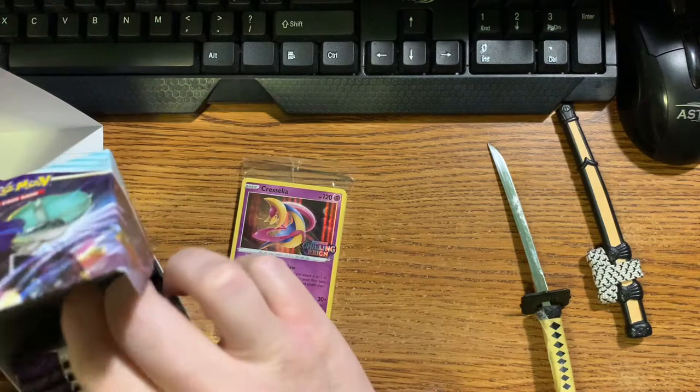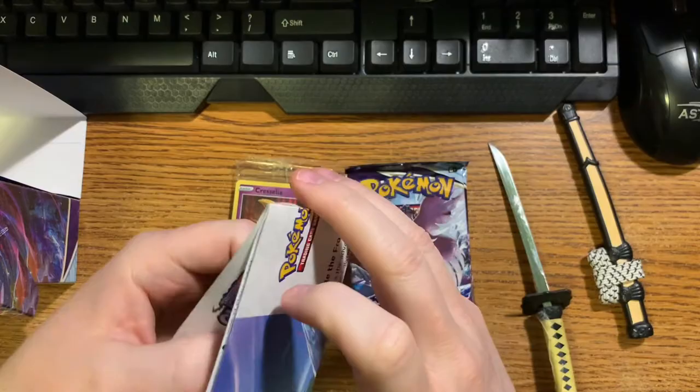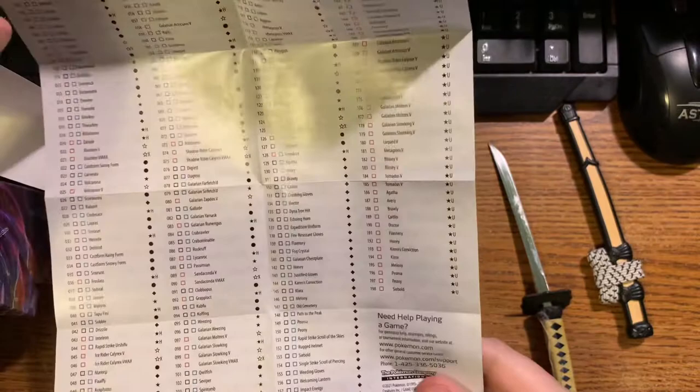It comes with four booster packs as well, and you get the nifty little box to store it in. And this is some information about Pokemon, and it also has the Pokemon list - the full card list for this set. All the cards that are in this set - looks like it's 198 different cards.